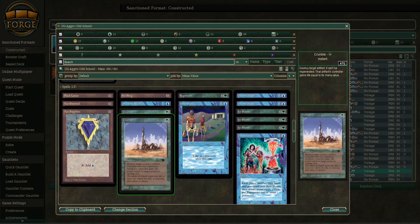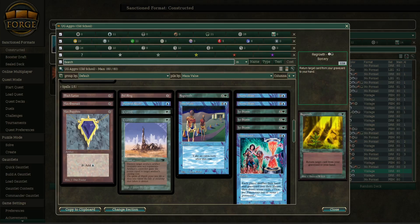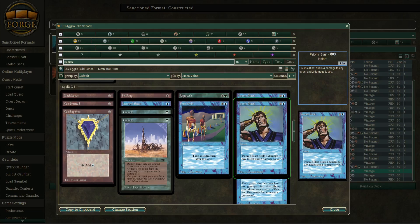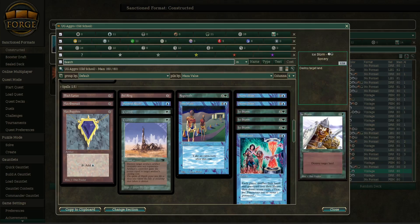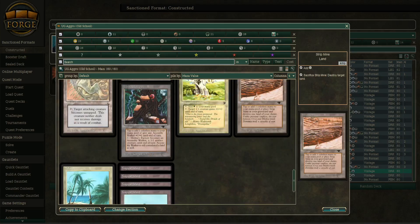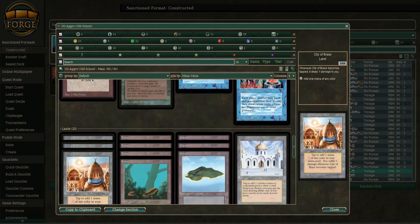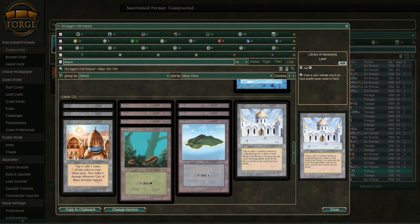If Blue-Green Aggro wins, these Crumbles are going to come in handy. I believe the Black Artifacts deck won last time — I'm not exactly sure, I think so though — and that would be their opponent if this deck makes it through. They have Psionic Blast, triple Ice Storm, and Time Twister. Lands include Mishra's Factory, Tropical Island playset, Taiga, Pendelhaven, a copy of each, Strip Mine, Maze of Ith, City of Brass, Mwonvuli/Alexandria, and Forest Islands.